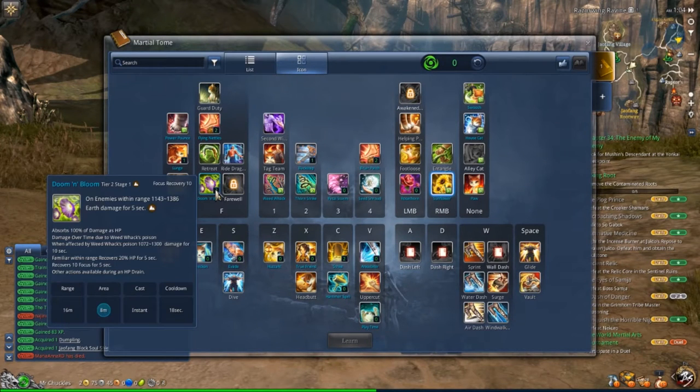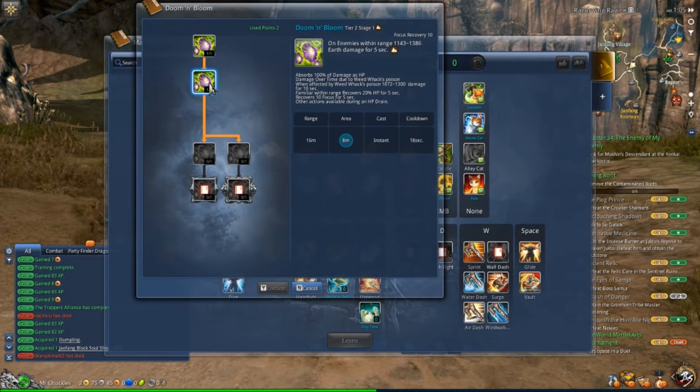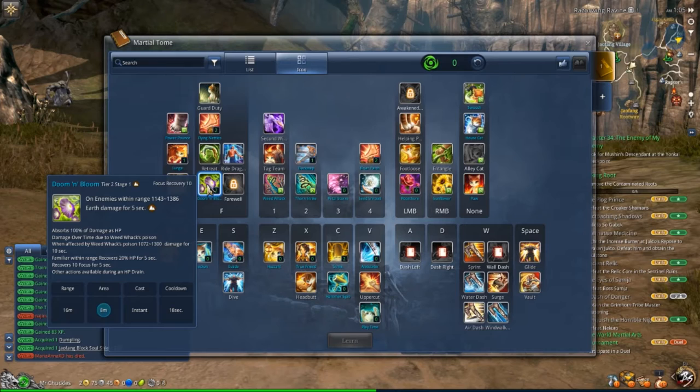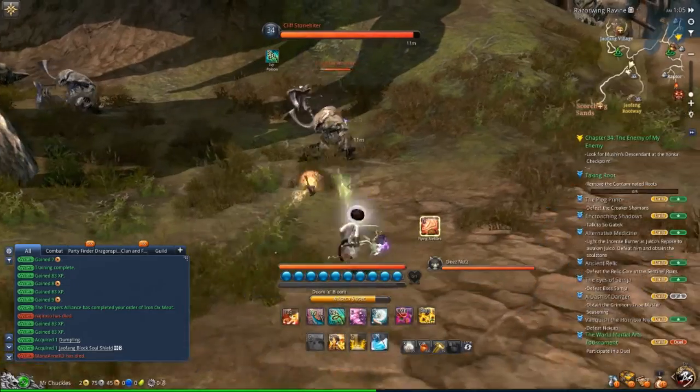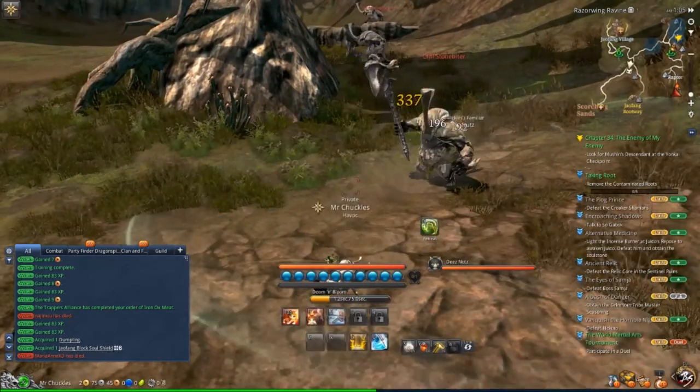The next skill is Doom and Bloom — again one of their bread-and-butter skills. It's a great skill that essentially heals them for 100% of the damage they do to you. It's a DoT that they put on you and can combo with their other DoTs. You can also spec into it where it heals 20% of the health of the familiar nearby, but most people don't do that in PvP. This skill will be on you as much as possible, and in addition to being a heal over time, it's also their primary way of focus recovery. It puts a little flower on top of you — you can kind of see it on his back right there — and while it's ticking it's going to heal them for a tremendous amount of health.